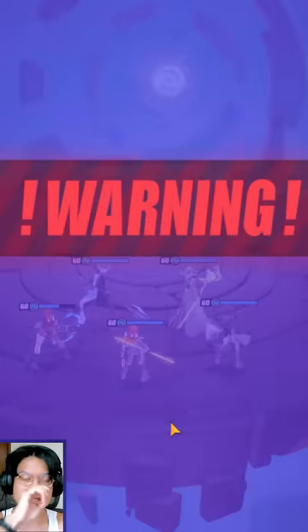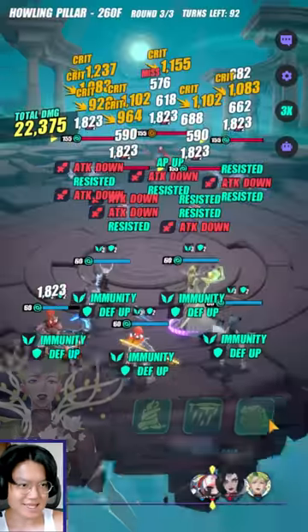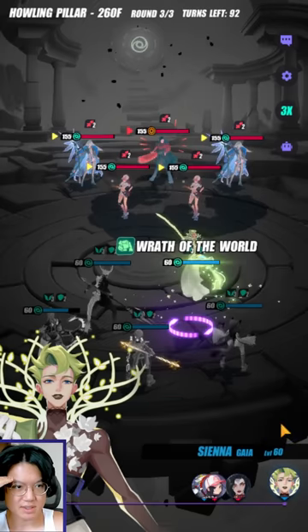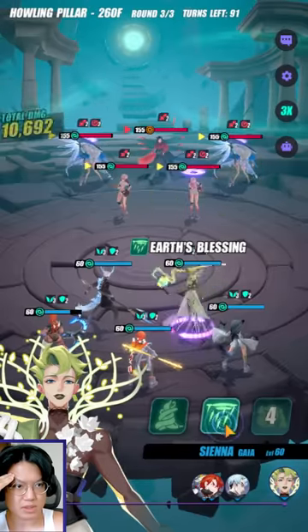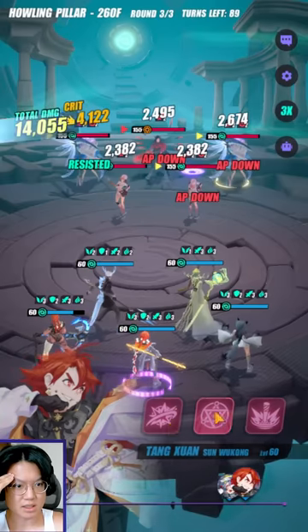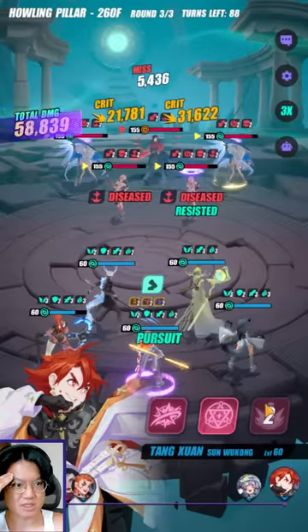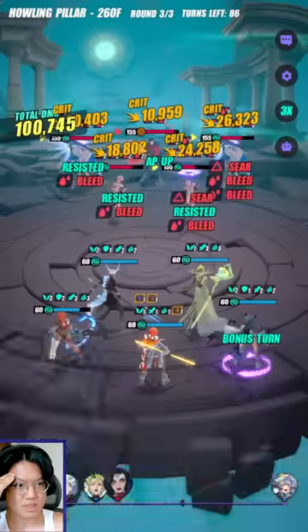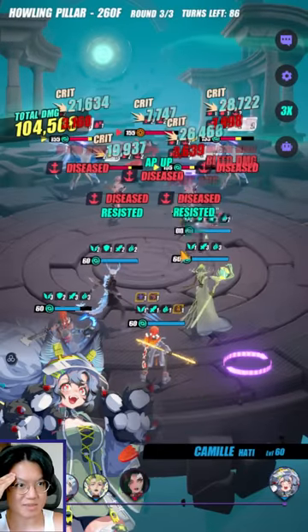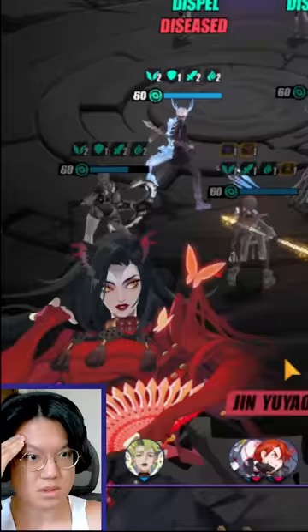So I think I'm still going to use Sienna to stun, and if she returns the stun, I will use Long Mian to freeze again. We've got good AP reduction on Jin Yuyao so I think we should be okay. Let's lower her AP again — nice. Defense break. Let's try to do as much damage as we can, because when she returns all of this, we are going to get clapped so hard.